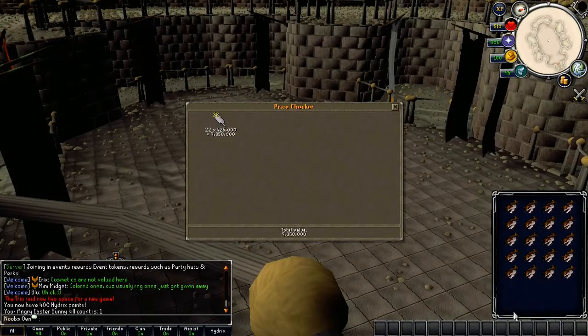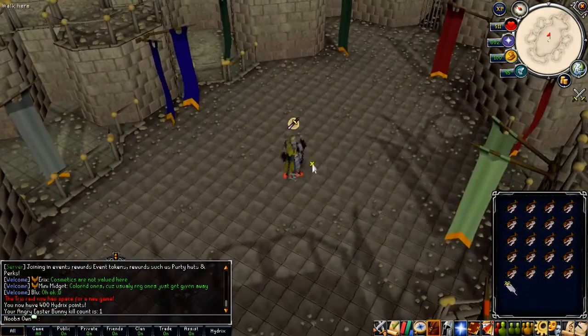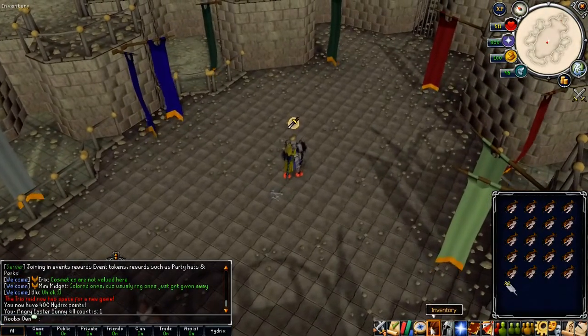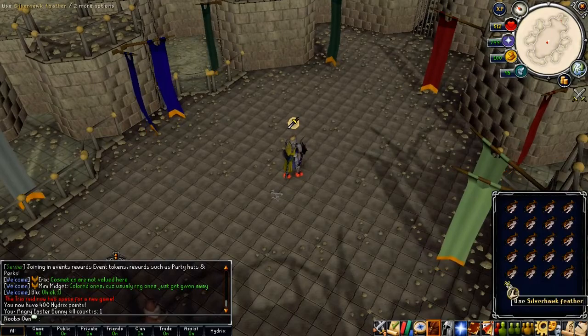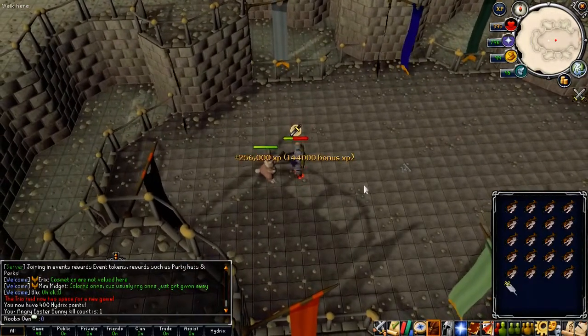We got Silverhawk Feathers — these are actually still quite nice and worth quite a lot. The price checker shows the Silverhawk Feathers are 425k each, which is super nice because that is actually quite a lot on the server.